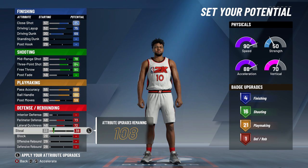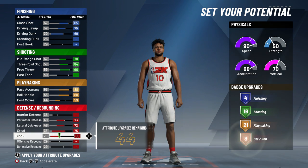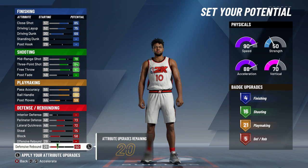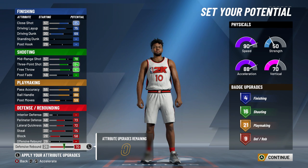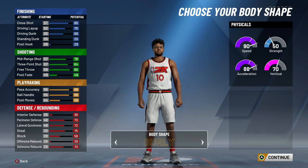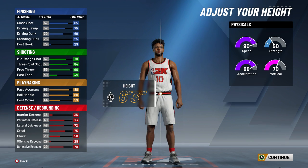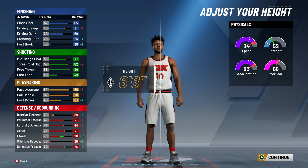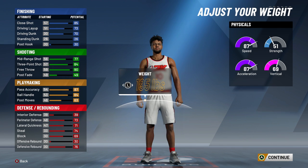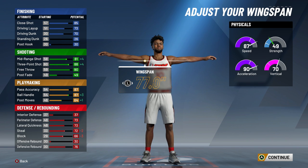I want to be able to get at least nine defensive badges, which is pretty decent. I can get Clamps on Gold, Pickpocket, Pick Dodge — the stuff I need to play defense. My current build I love, but people strip me too much because my ball handling isn't fast enough yet. Maybe once I hit 99 it'll be faster.